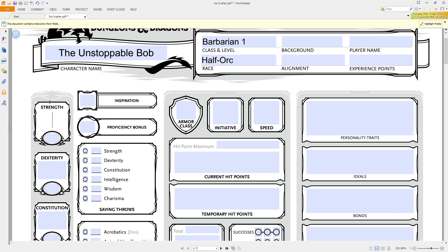Let's look at the races that are included here. Of course, there are the four basic races: dwarf, elf, halfling, and human. Additionally, there are extra special races — the dragonborn, the gnome, the half-elf, the half-orc, and the tiefling (or tyfling, depending on how you like to say it).